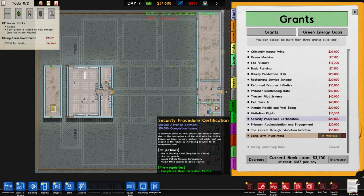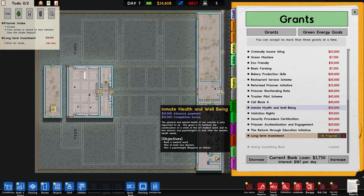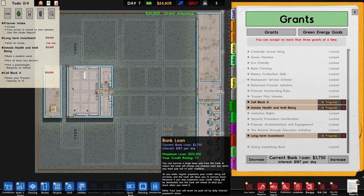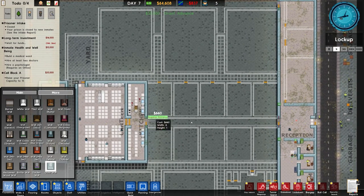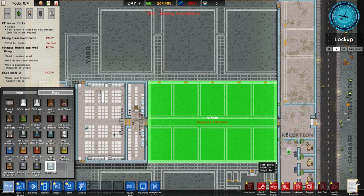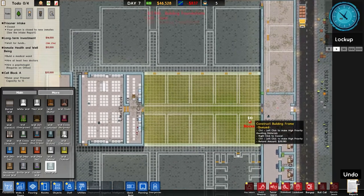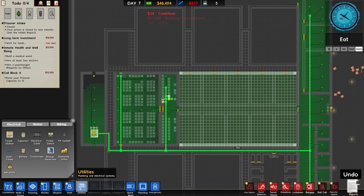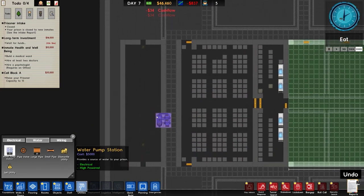We're going to go with inmate health and wellbeing and cell block here - that gives us 64,000. Credit rating's good. Let's go to foundations - do we just build the lot? 17 grand, no money at all for this anywhere, and that'll be this thing in the middle. One thing we haven't got is any water, so we'll fix that by placing the water pump.